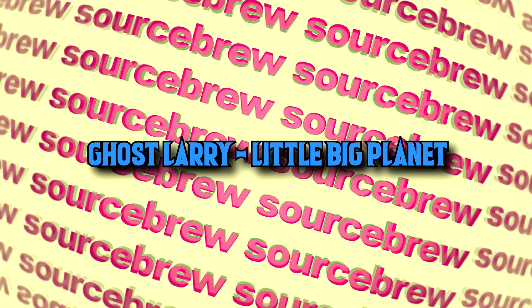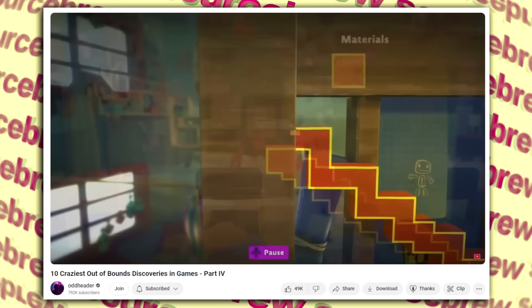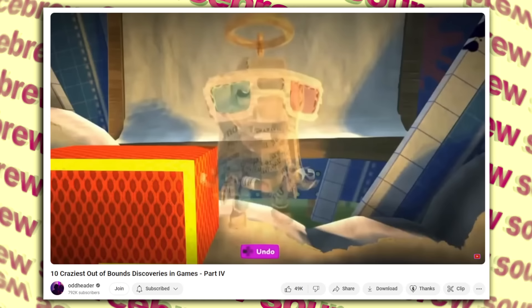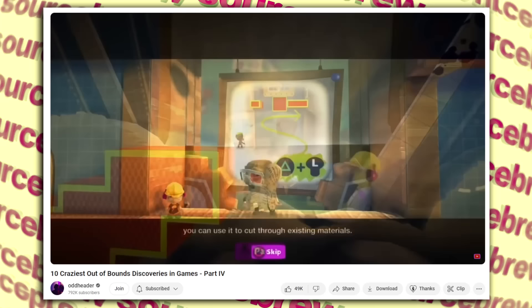Ghost Larry — Little Big Planet. In one of the Pop It puzzle levels in Little Big Planet 3, if you manage to glitch with the creative tools you can very tediously climb far outside the map to find the ghost of a character called Larry Da Vinci, floating above a cloud with a halo above his head — inferring that he is dead. It's believed this was cut content, and this screen showing the dead Larry would also trigger if you somehow managed to kill him in the game, which is why once you reach this cloud the camera lingers and you can't leave the area.